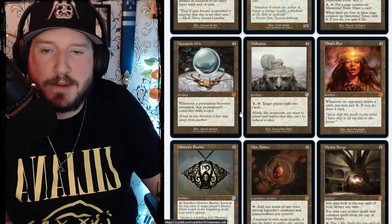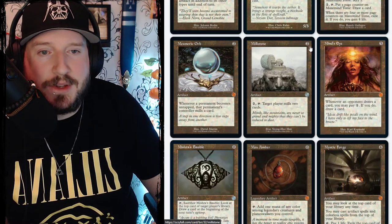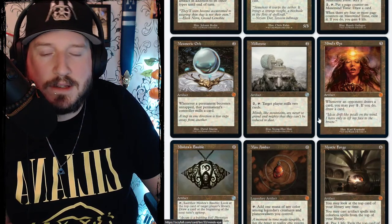Mesmeric Orb is two mana for a mythic artifact — whenever a permanent becomes untapped, that permanent's controller mills a card. Millstone is two colorless — pay two, tap it, target player mills two cards. It's a millstone — slowly grinding away at someone's library.